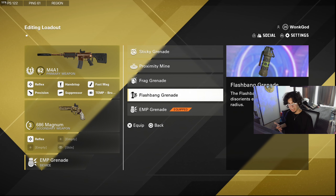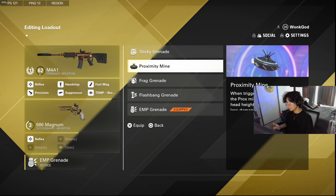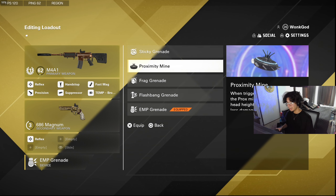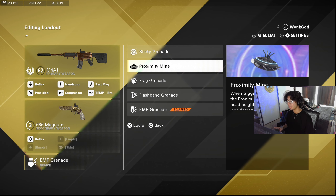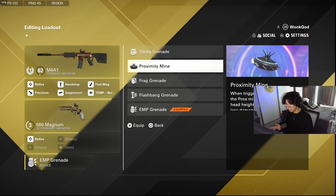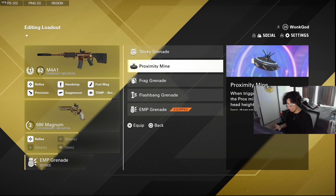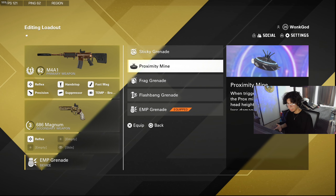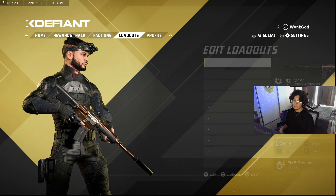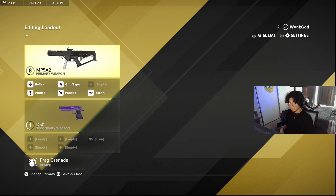Flashbangs are okay but they won't blind opponents too much, so they're not really worth running. Mines are a little clunky in the beta — sometimes they won't even deploy. If you're defending a domination point with friends you can try them, but keep in mind they're a bit buggy right now.